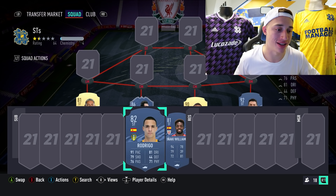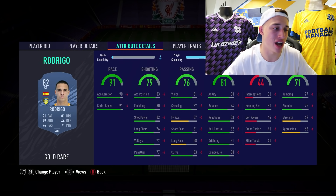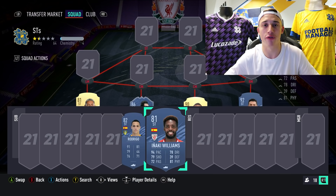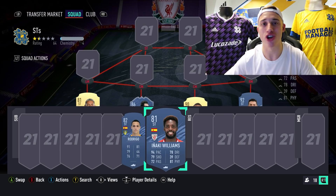Honorable mentions in the strikers — Rodrigo and Inaki Williams. Two very similar players — they don't excel in dribbling and shooting, but both have really high pace: 94 on Inaki Williams and 91 on Rodrigo, and they can link with each other. For you guys who don't have as many coins, these are the kind of players I'd advise up front, both with 4-star skill moves. At a price of around 10k or below, we can't ask too much, but they do the job.